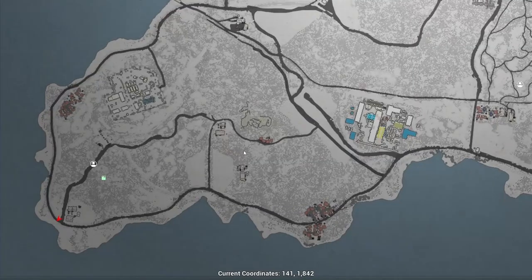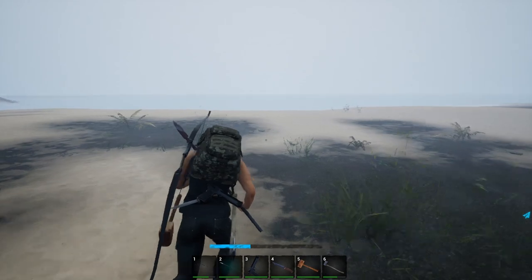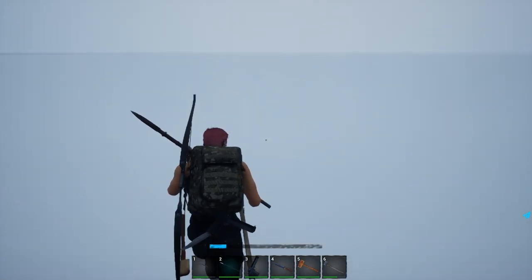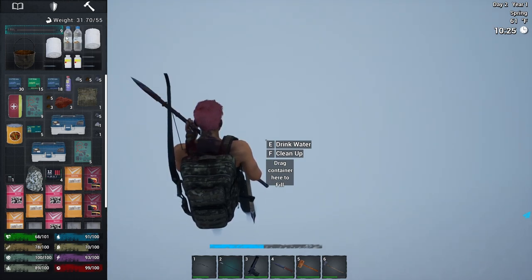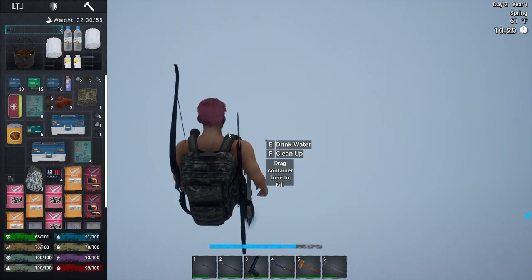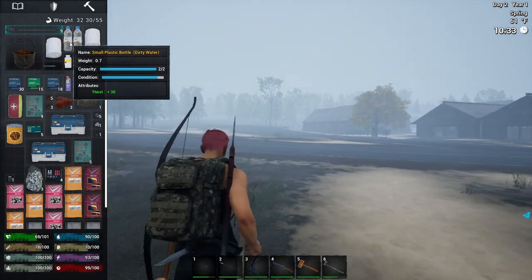Instead, you have to go to the water along anywhere around the edge of the maps, or in some towns you'll find a water well you can use. Note: do not drink from any of these water sources — it will get you sick, guaranteed. Instead, you'll need to take your water and purify it. Let's go ahead and fill up both of our containers and clean up. There we go — we are now back to 100% hygiene. And if you mouse over the water bottles, it says 'dirty water,' so you don't want to drink that.